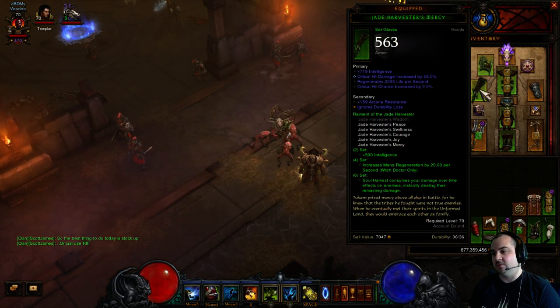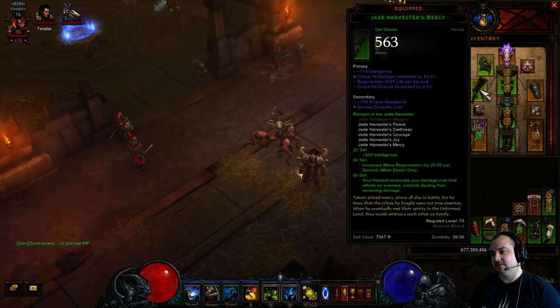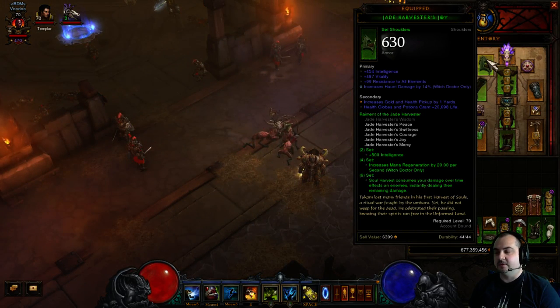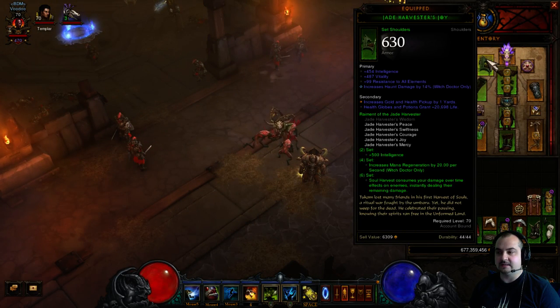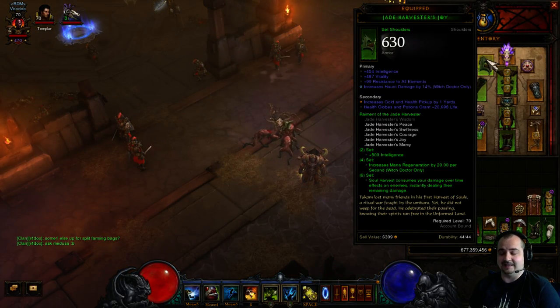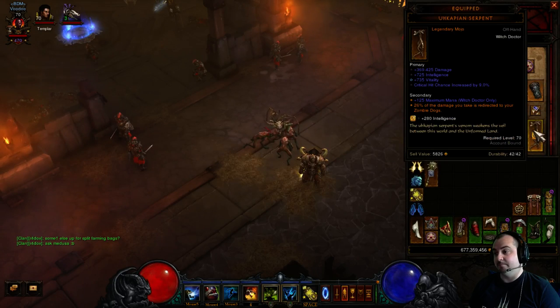Across your Jade gear, you do not want attack speed — just crit chance and critical hit damage across the board. Make sure you've got vitality rolls on your chestplate and shoulders. Stack Haunt damage or Locust Storm Pestilence — it depends which way you want to go. At the moment, Haunt and Locust Storm Pestilence damage bonuses don't actually stack with the Jade set, but you might as well roll them now. I'd suggest Haunt damage in your shoulders, chestplate, and mojo.